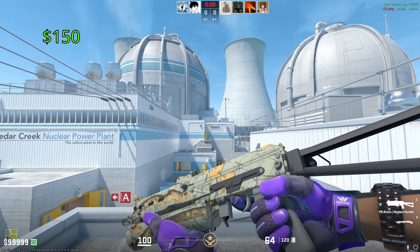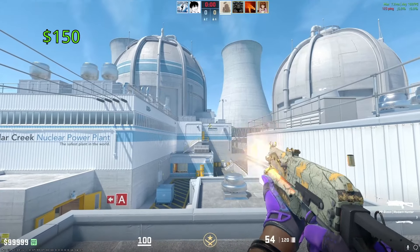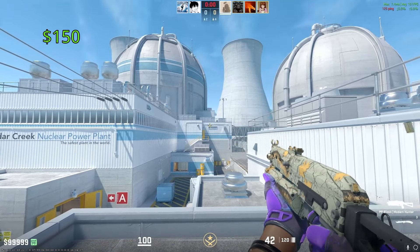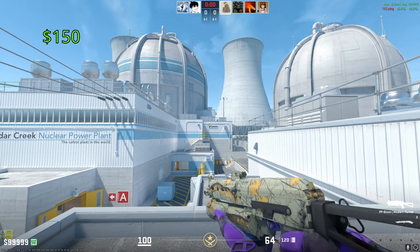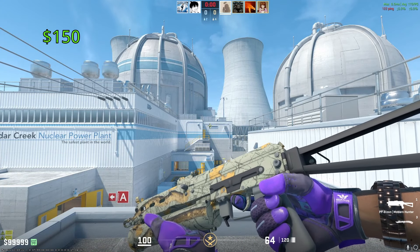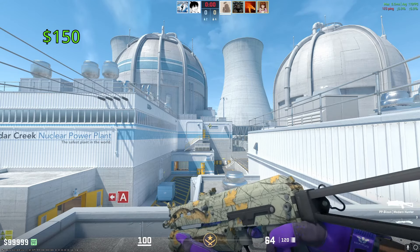Our most expensive PP-Bizon is going to be the Modern Hunter. One of these in Factory New is going to cost you around $150. This is a very old skin, so it is very hard to get in a low wear. It looks absolutely stunning, though, in my opinion. It might not be everybody's cup of tea, but I personally love the way the Modern Hunter skins look.